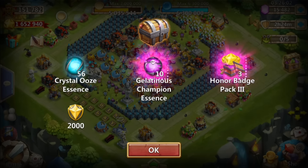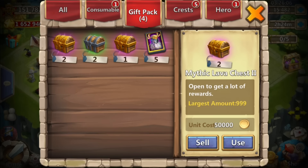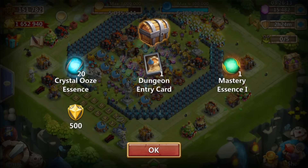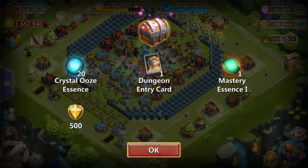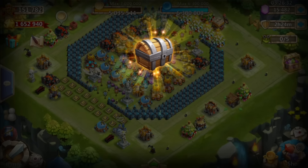What do we get? Oh — 56, 10, 3. Holy cow, I've never seen that before. Honor badge packs — 3s. Okay, all right. And then mythics — what are we going to get out of these mythics? Mastery essence. Okay, that's not bad, that's actually pretty nice. That's what, 750 shards or something like that, I think. Dungeon entry, and then we get 20 of the crystal oozes. So not too bad.